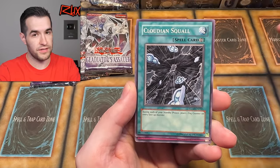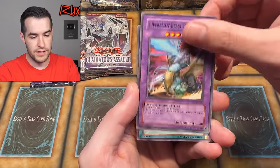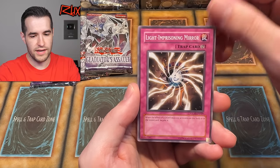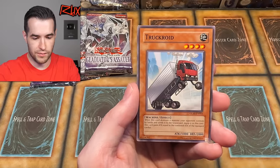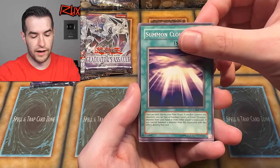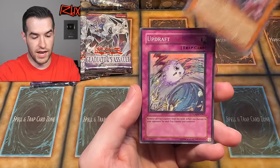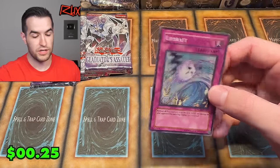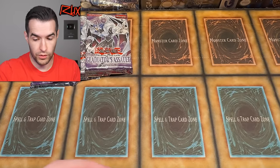Let's pull an amazing ghost rare right here. Cloudian Squall, Natural Disaster, Raptanus, a Ruxa Special — not quite, it's more like a Ruxa Whiff. Light Imprisoning Mirror, Truckroid, Summon Cloud, Gladiator Beast Demacari, and Updraft. Can't have a Gladiator's Assault opening without some of these supers. It really hasn't been a typical glass opening because we haven't pulled the common ones we always get — I'm not going to jinx it.